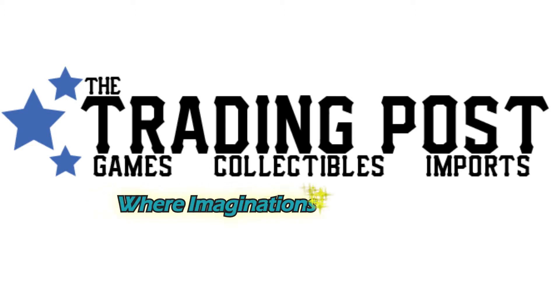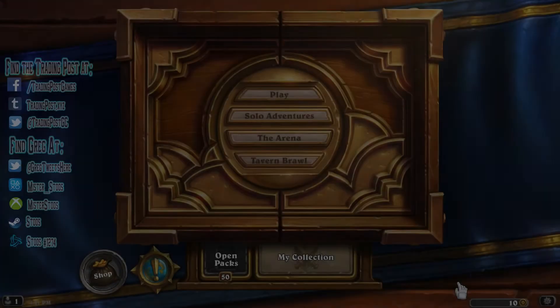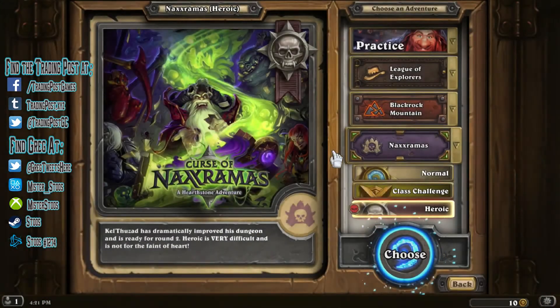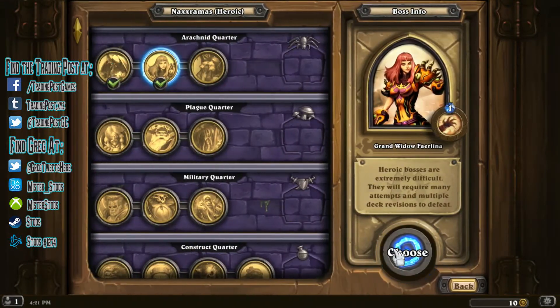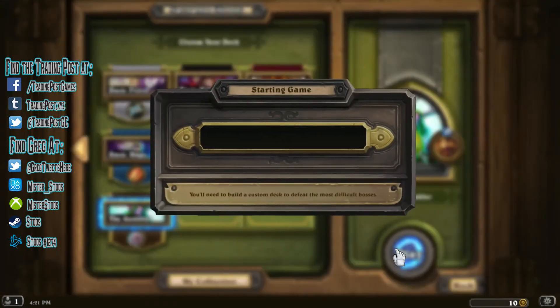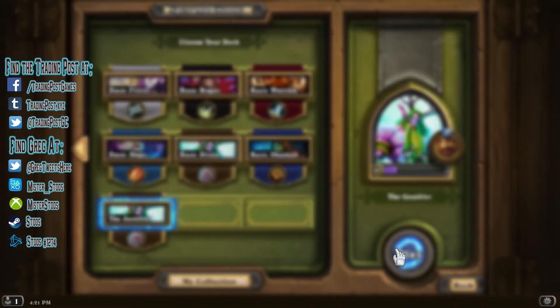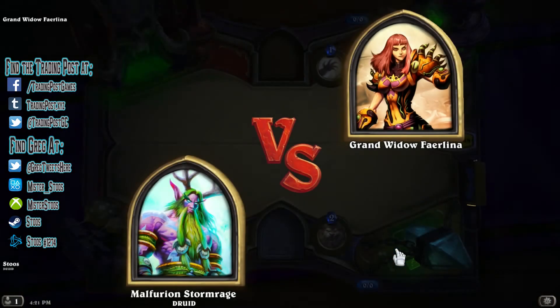Hey guys, welcome back to another episode of Hearthstone at the Trading Post. I am your host, like usual, Greg, also known as Stoose, and we are going to wander back into the soon-to-be obsolete solo adventures. Today we're going to try our luck against the second boss of the Arachnid Quarter, Grand Widow Fairlina. We'll face the pesky Lady of the Spiders today with the mighty druid Malfurion Stormrage and the deck titled The Gambler.